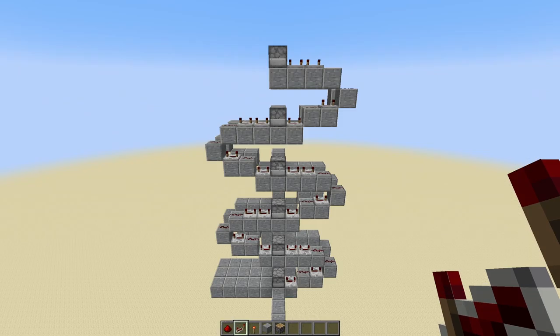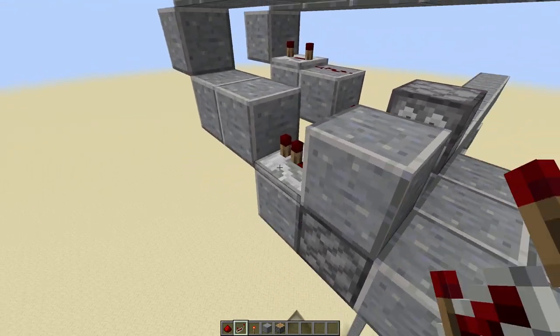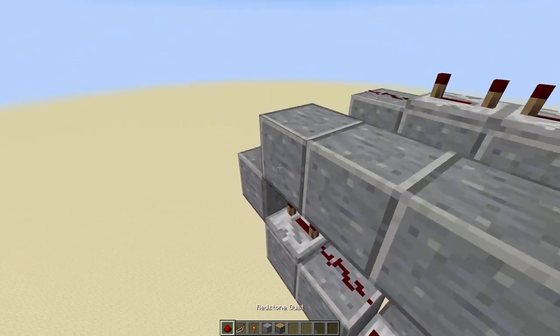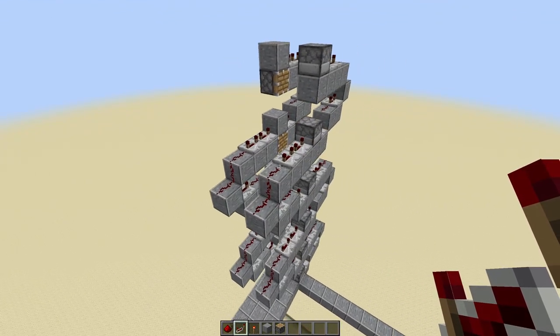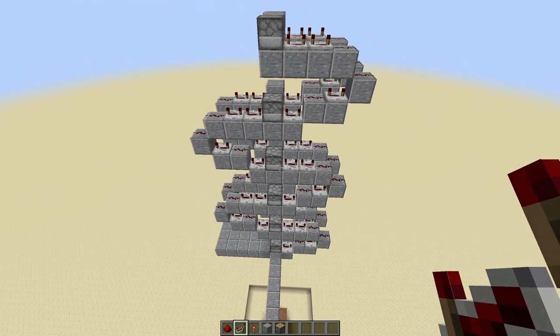Once complete, you should have a pattern looking like this. Mirror the redstone on the other side of the build, setting all of the repeaters to four ticks. With that finished, your tower should be looking like this. I cannot stress enough how important it is to get the redstone right here — make sure all of the repeaters are set to four ticks, otherwise this is going to explode and it will all end badly.